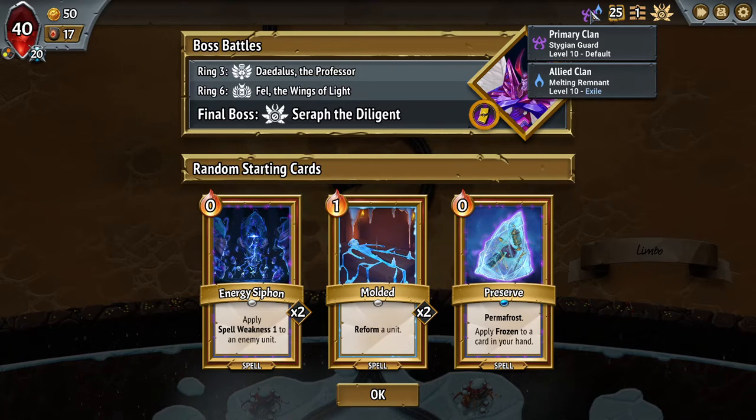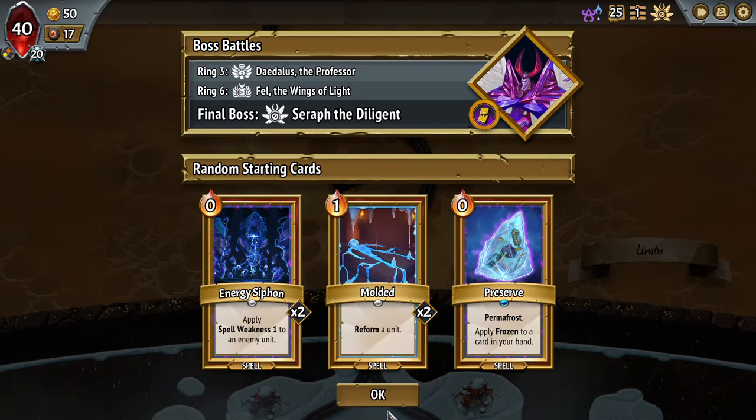So much for something different. Here we are with Stygian and Remnant again. Perhaps the game is telling me that I need to win with this faction — this combination — and make up for my mistakes the last time.